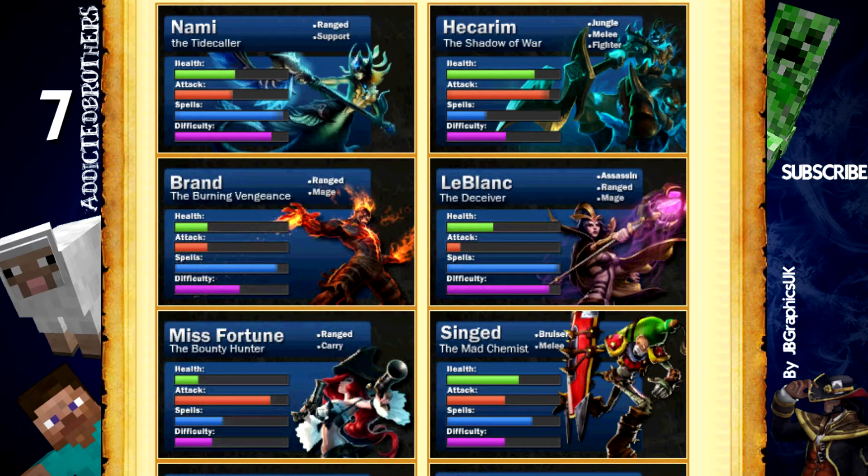His ultimate is Onslaught of Shadows — he pretty much charges in front of him or anywhere he chooses. He will spawn some Shadow Knights that will damage the targets caught by the charge and also fear them, which is very good in teamfights or as an engage. He also has a passive which gives him bonus attack damage based on his bonus movement speed — so it's not the base movement speed, only the bonus — and it's pretty strong.